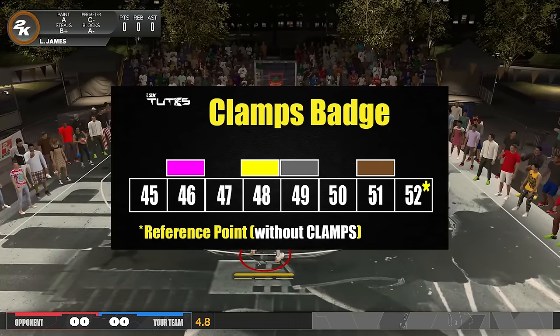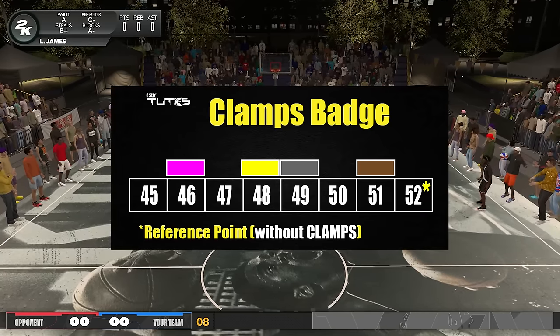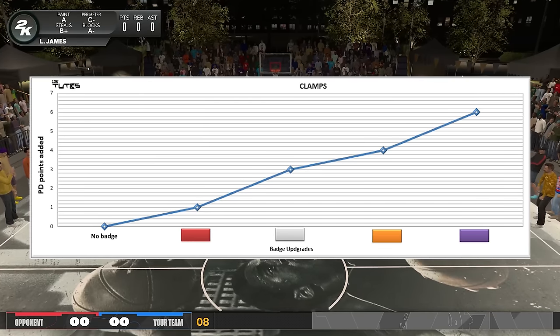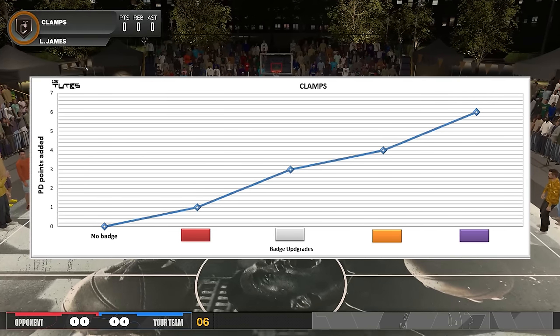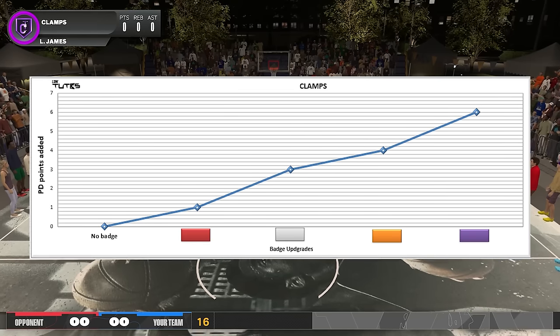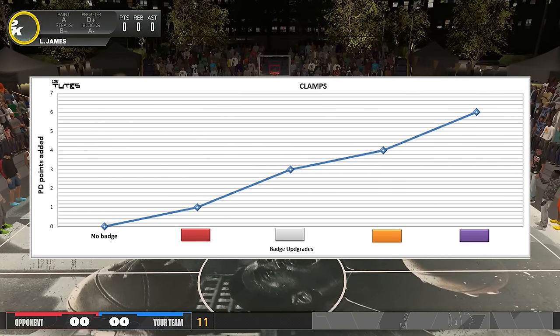To give you a better picture on the flow of the boost, here's the chart representation of everything. You can see the sweet spots are Silver and Hall of Fame. Again, I'm not saying that's a real physical plus six — what I'm trying to say is that the boost of Hall of Fame is pretty much like what a plus six can do.